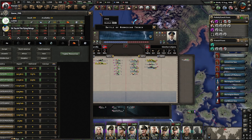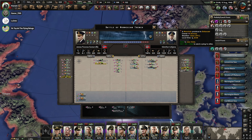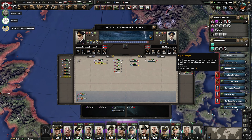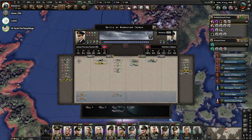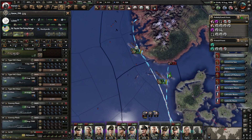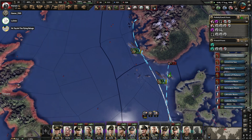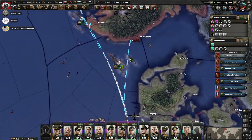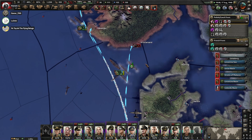Sink it! Sink it quickly! Do we have any naval air support there? I can send one squadron — that would be helpful. We're disengaging. We have severely damaged the Duke of York and Royal Sovereign. This was a good naval battle, all things considered. We sank a battleship up there — we also sank a Norwegian cruiser.